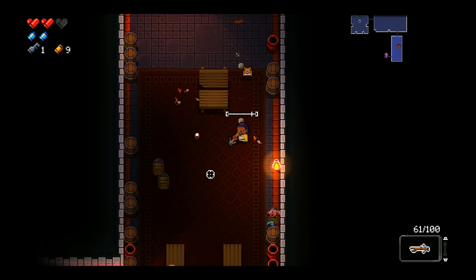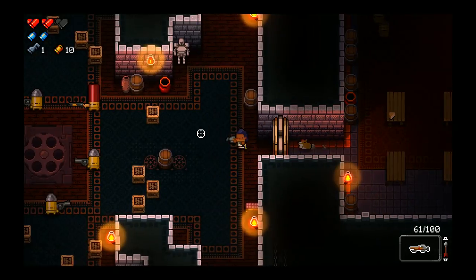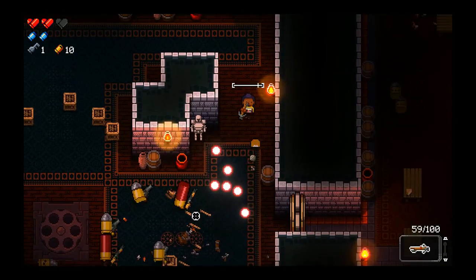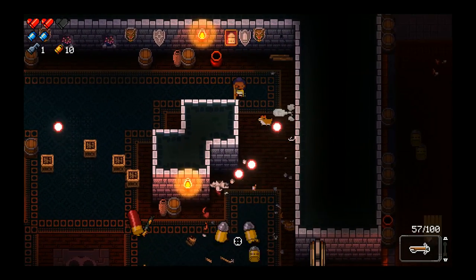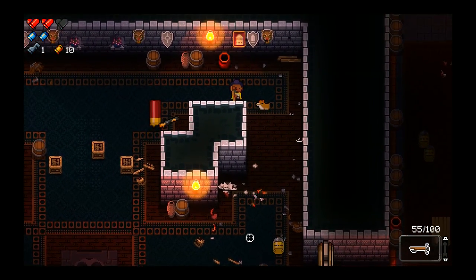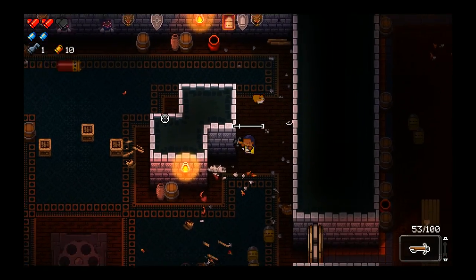The Crossbow does take a while to reload. It would be nice if we could pick up the Oiled Cylinder like we did in the last run to increase our reload speed — that would make the Crossbow probably pretty powerful. Oh, I was going to say we have infinite ammo, but we actually don't. So this is a gun you start with, but you do not have infinite ammo on.